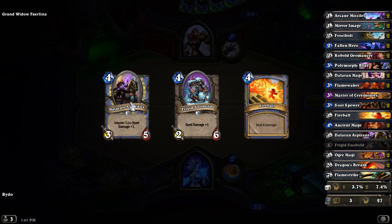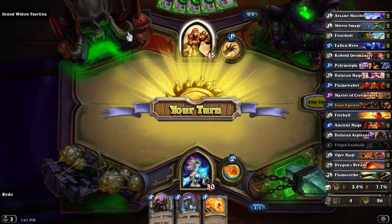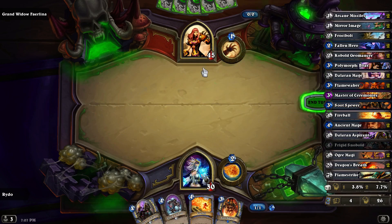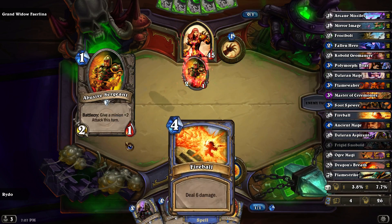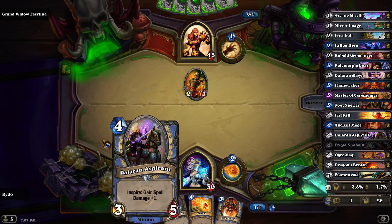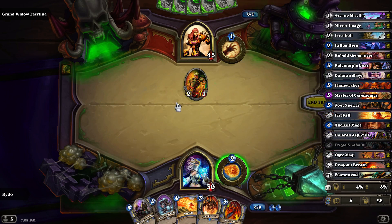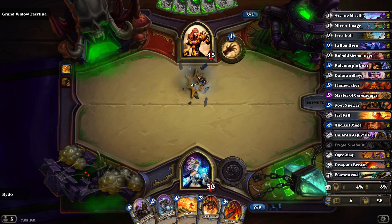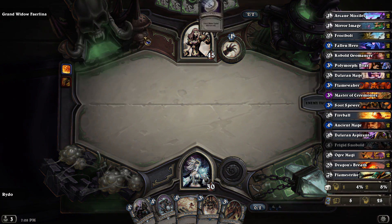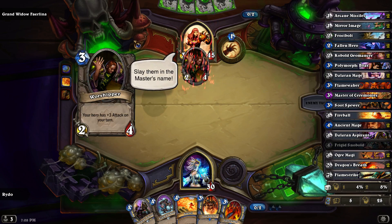My Mage deck I believe is just nothing but spells and spell power stuff. So doing 45 health is going to be an even larger challenge than winning by decaling in the Mage deck. All of a sudden she played a different character — I don't know if her cards are random or not.